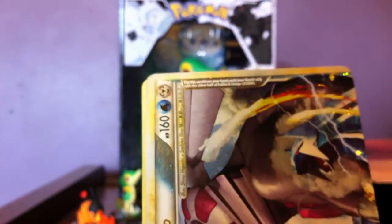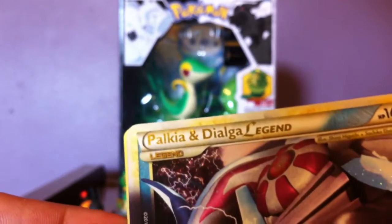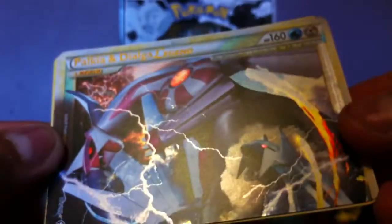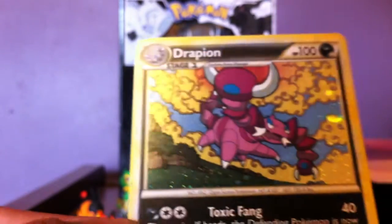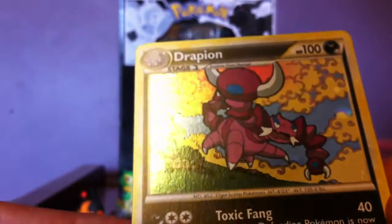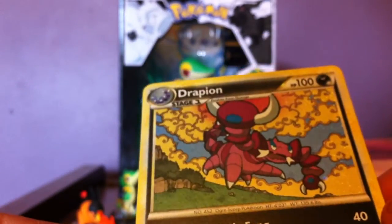Now for the rares: a Dragonite, a top Legend piece of Palkia and Dialga — pretty nice — a Prime Sword, and a Hello Drop Point.